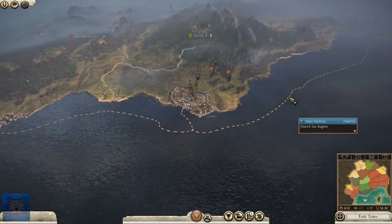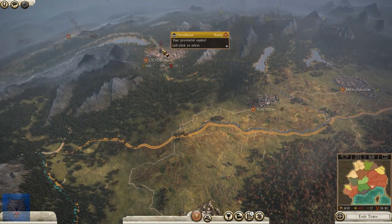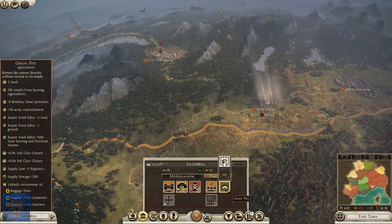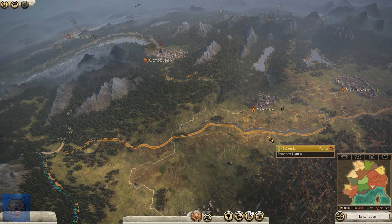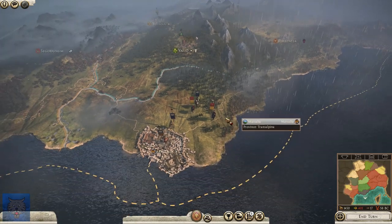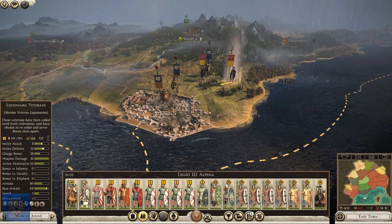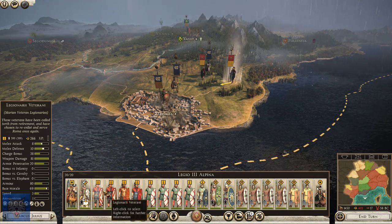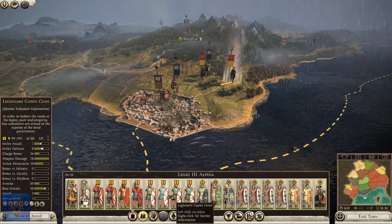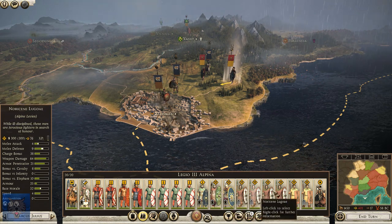The problem that arose in the last episode was trying to navigate supplies and logistics and resources through the Alps. Now, with supply pits, grain pits, and these baggage trains, it's going to be easier to take Gaul. I currently have Mark Antony here himself with Legion 3 with some stronger legionary variant soldiers, but mostly made up with volunteer legionaries. I've got some Gallic auxiliaries here as well, Alpine levies.